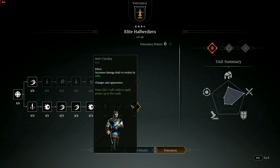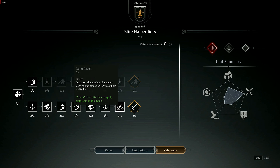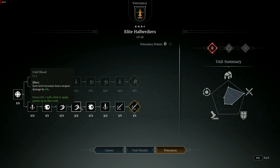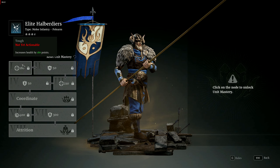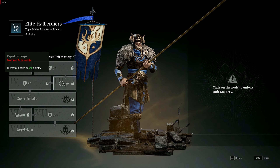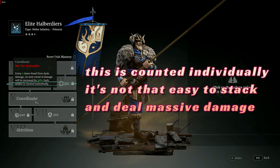Elite Halberdiers benefit from a mastery node that capitalizes on their formation, bringing good news to players. Each soldier gains extra damage after landing 5 hits, although this stacking process can be challenging to achieve, making it less likely to unleash massive damage. This is a solid A-tier mastery since it enhances the unit in a very good way but also keeps the unit balanced.